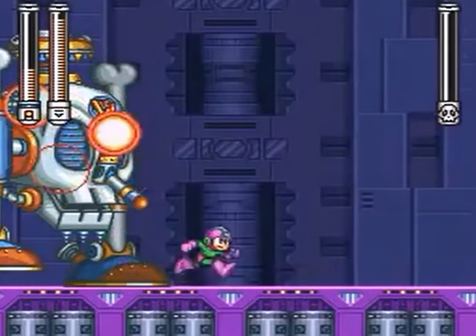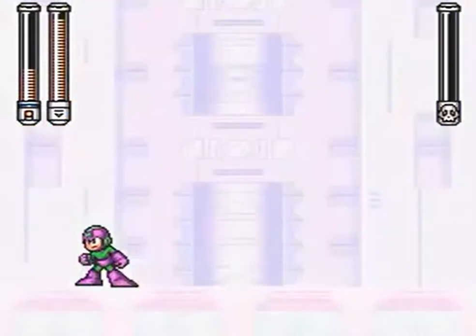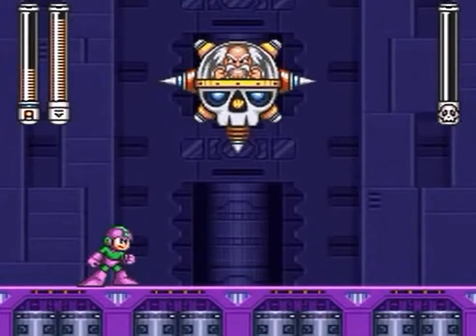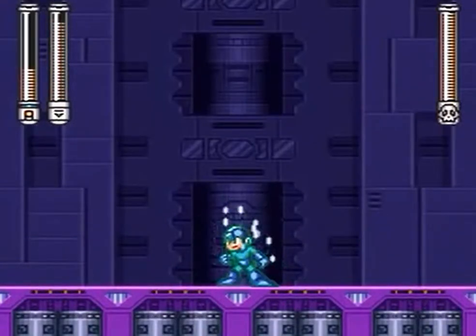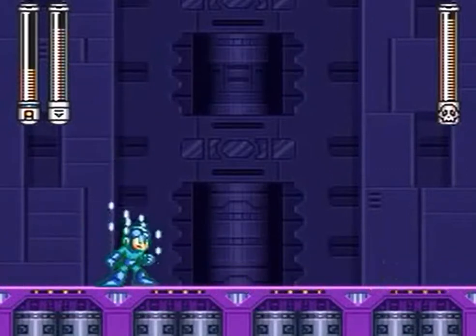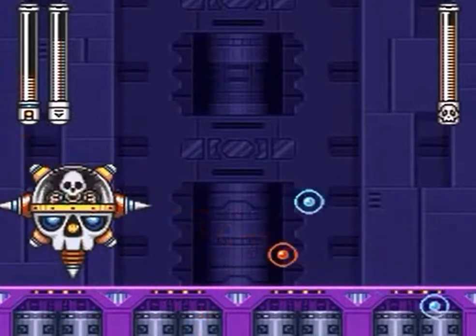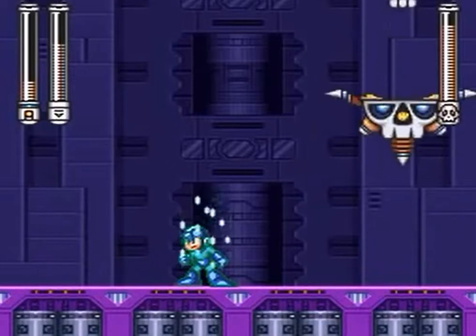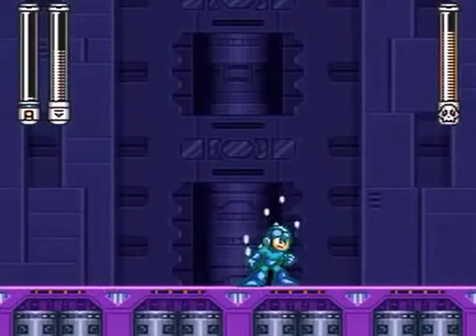Now switching to Wild Coil for this form. I actually forgot that you can switch weapons with L and R — makes it a lot easier instead of going to the menu all the time. The best thing I found for this form is that if you push up on the pad, it bounces the coil higher.